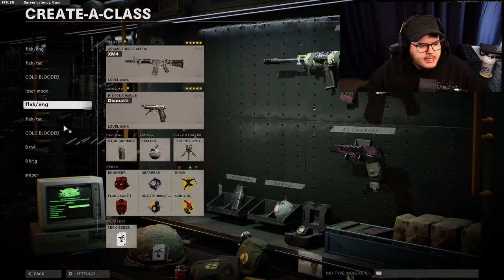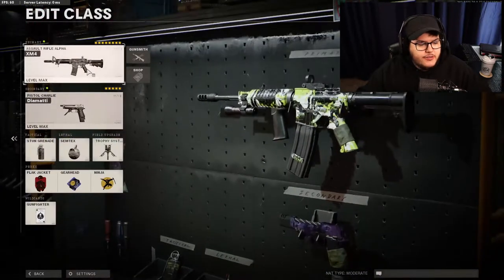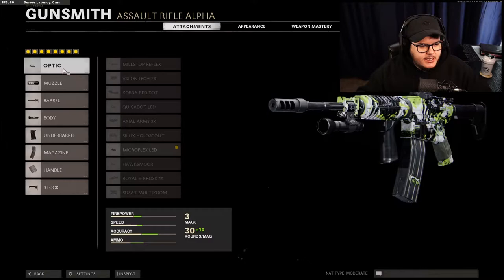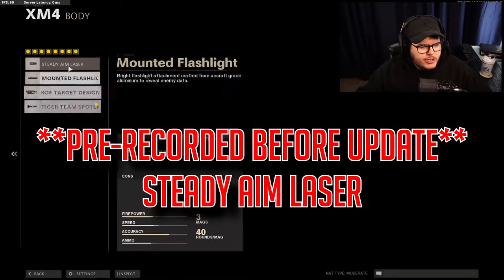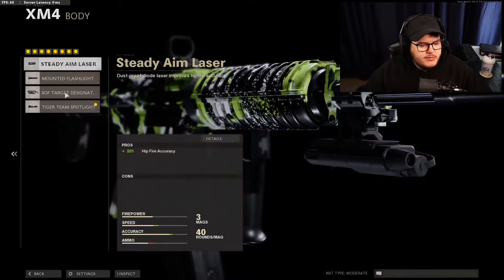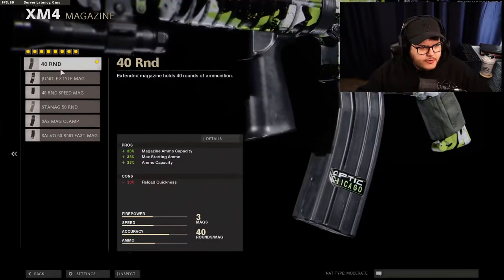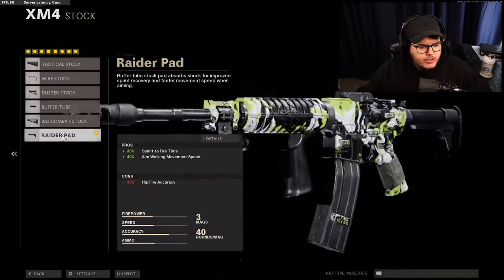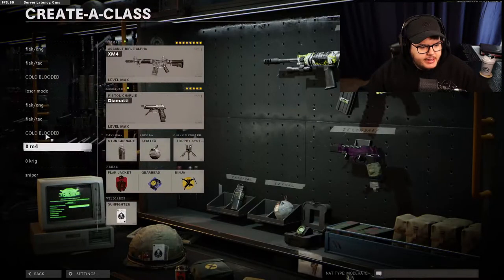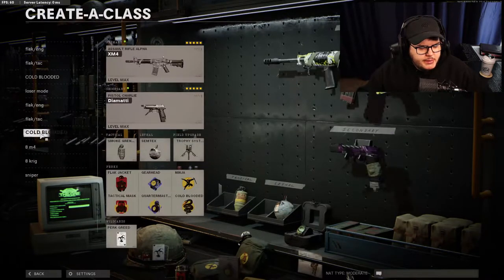Those XM4 classes are copy-pasted across all three variants. Finally we'll go over to the Krig 6 gunfighter - the 8-attachment version. This one has the same everything except now we're adding the tiger team spotlight. You could add the steady aim laser if you want, but I like the tiger team because it's pretty busted. We're also running the 40-round mag - it only has negative 10% reload quickness but you get 40 rounds. We're also running the raider pad.